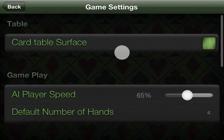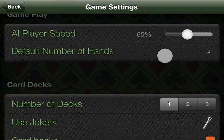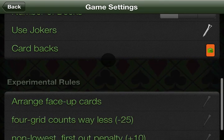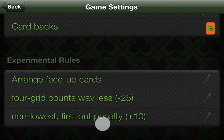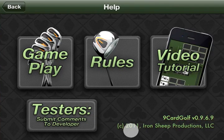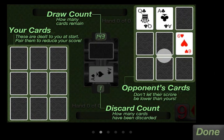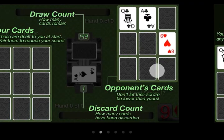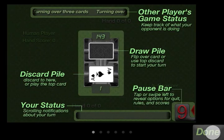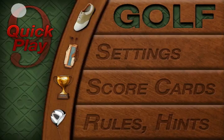Let's hit the settings menu. We have a pretty in-depth settings screen — you can set everything from AI player speed to the default number of hands, number of decks, and some variations on the rules that you can enable and disable. You can also choose card backs and boards for customizing the look of the game. Here we have the help system — cool slides to show you the layout and elements in the game and how to play them. It's a nice visual reference in case you don't want to watch the whole video again.